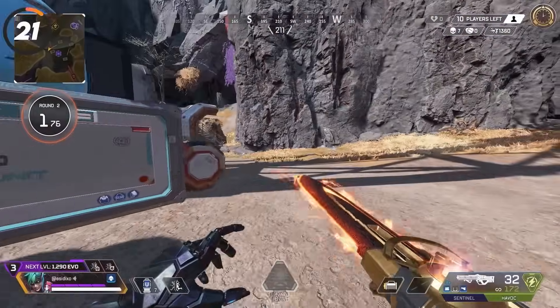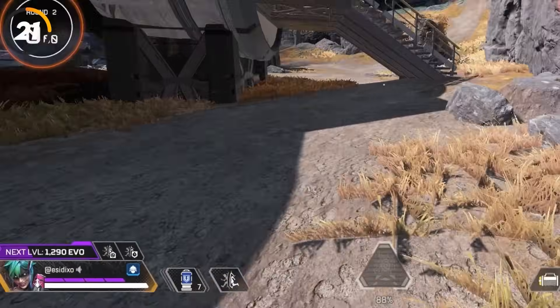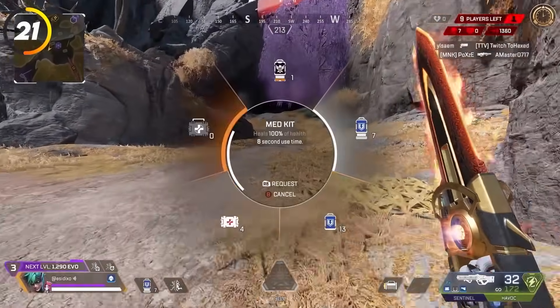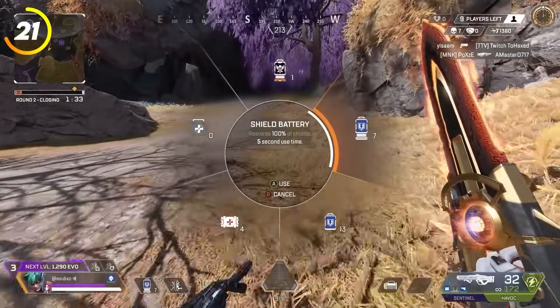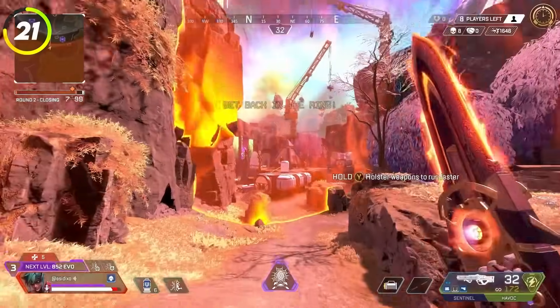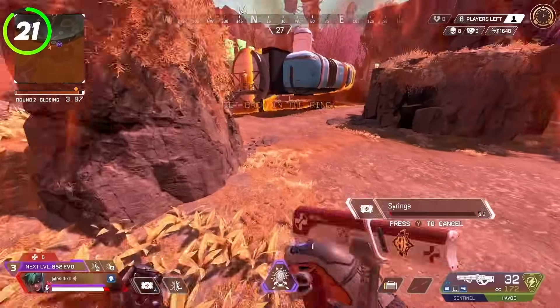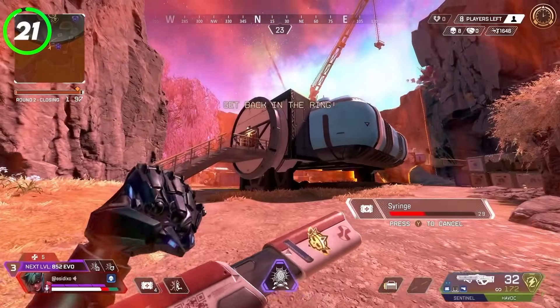With controller, you can have one healing item in the quick select spot — always know what you have there so you can start healing as quickly as possible in tight situations. I recommend keeping shield batteries in your quick select pretty much all of the time, with the exception of if you're playing out of the ring — in which case have your medkit or syringes selected so you don't die to zone damage.